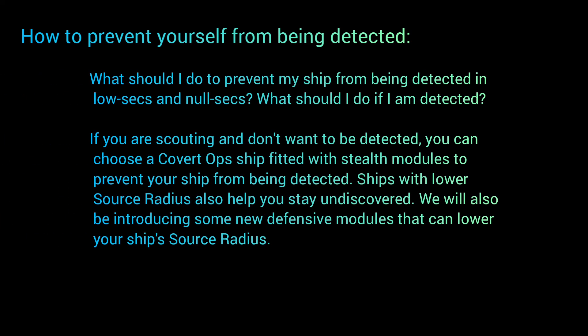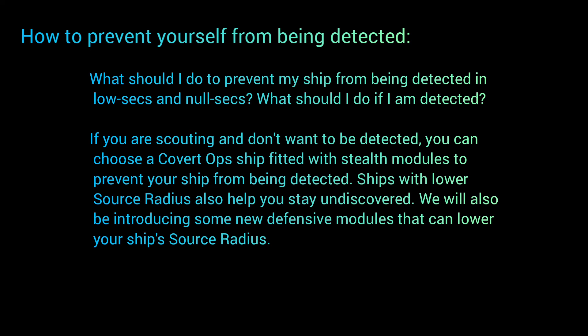Next topic: how to prevent yourself from being detected. What should you do to prevent your ship from being detected in low sec and null sec? If you're scouting and don't want to be detected, you can choose a covert ops ship fitted with stealth modules. Ships with lower source radius also help you stay undiscovered. They will also be introducing some new defensive modules that can lower your ship's source radius. The lower the source radius, the harder you are to find, and covert ops ships are better at doing this. If you're jumping around null sec to evade gate camps, you would use the covert ops cloaking device.